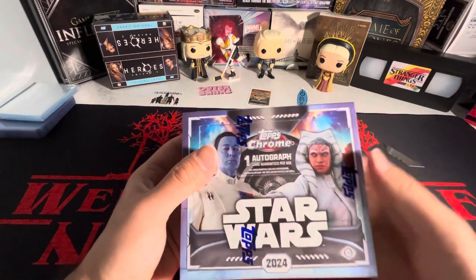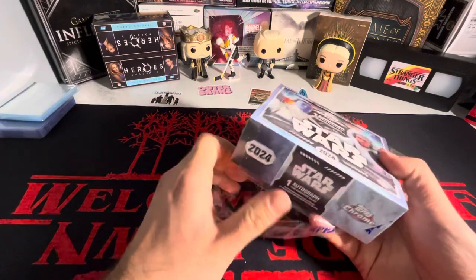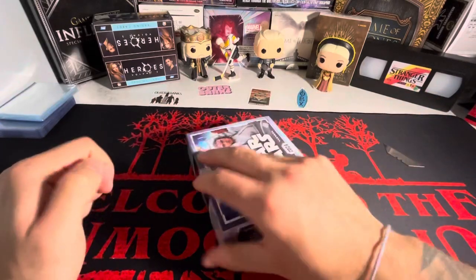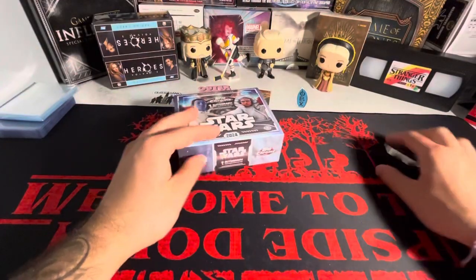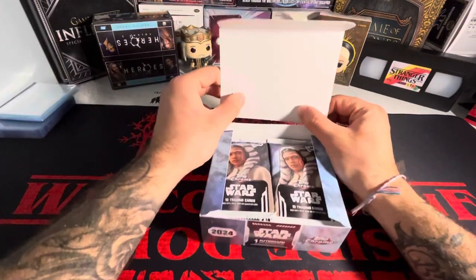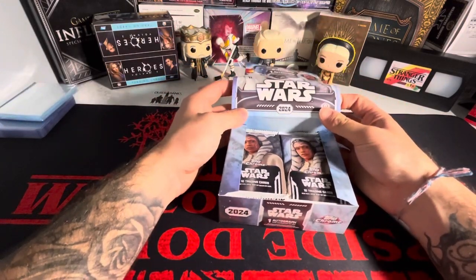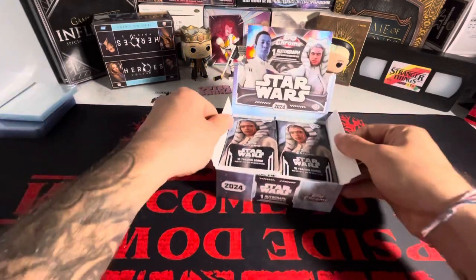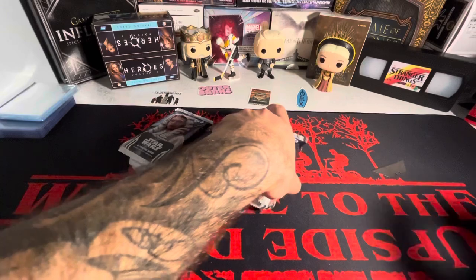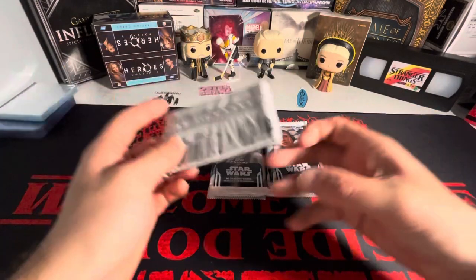You get one autograph - it says it right there. I'm not really sure how many numbered cards are guaranteed. Didn't look at the checklist, but saw him get five numbered cards. You get 10 packs per box, 10 cards per pack. I don't know the autographs either - I have no idea what the checklist is on that. But maybe we can get someone from the original six movies. That's what we're looking for here.